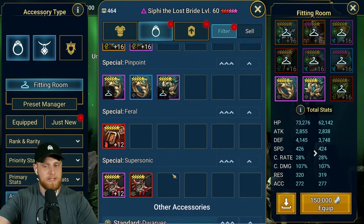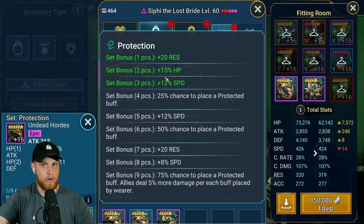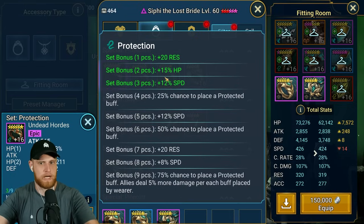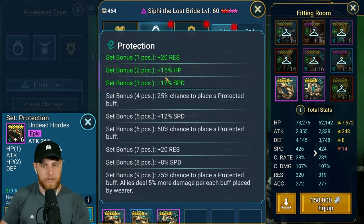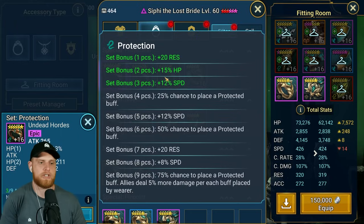Protection is very similar, however protection doesn't give you quite as easy access to speed - for protection you need a three-piece bonus. You don't get very much protection at all. You probably have more protection gear in your account, whether artifacts or accessories, but pinpoint is going to be far easier to actually finish sets of.